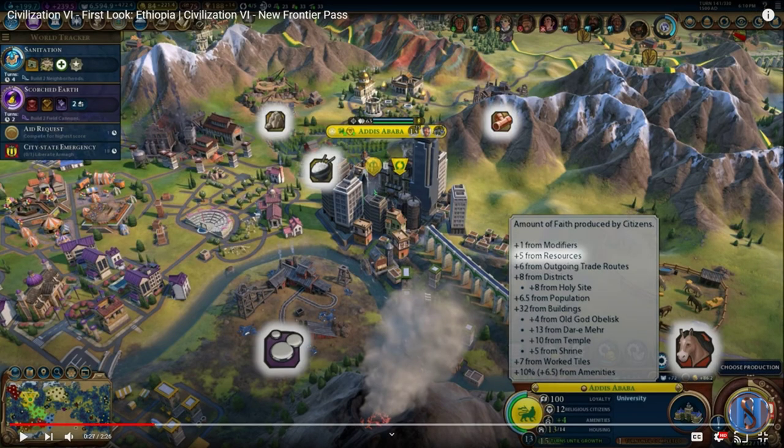Let's start with the civilization's unique ability, which is the Aksumite Legacy. It provides plus one faith on all improved resources, as you can see here in this shot. So you've got the stone, the rice, the copper, the mercury, and the horsies. That's four resources improved — that's plus four faith in this city. And when you consider that this city is losing a lot of tiles to mountains, they've got a lot of districts here. Six to eight resources is a pretty conservative estimate of what you're typically going to see in a city, so once you get tiles improved, you're looking at some serious faith generation from this ability.